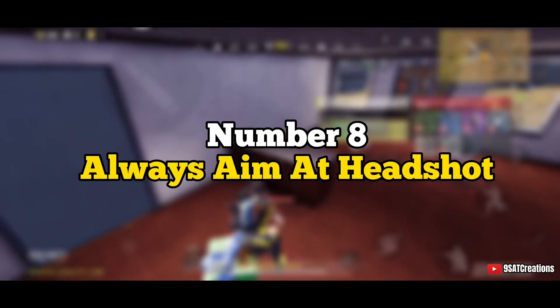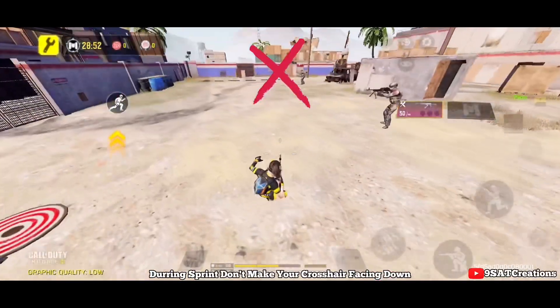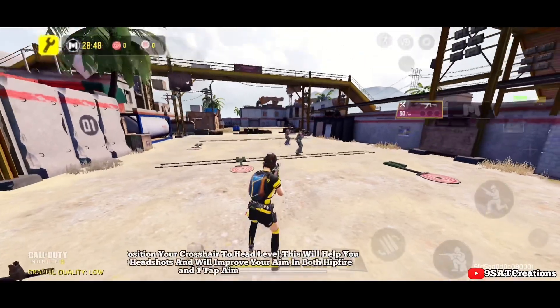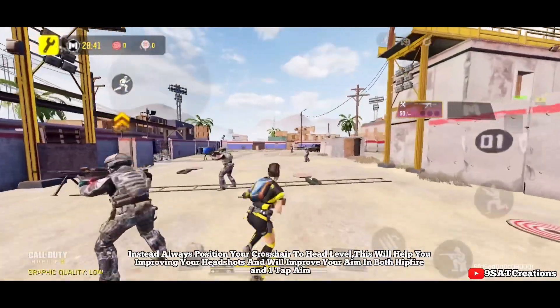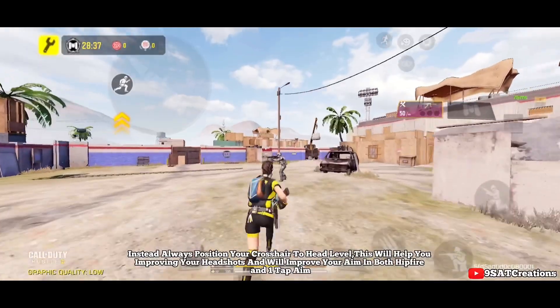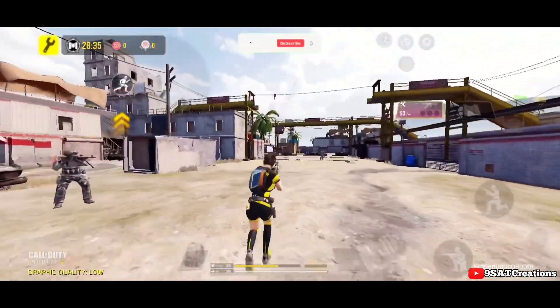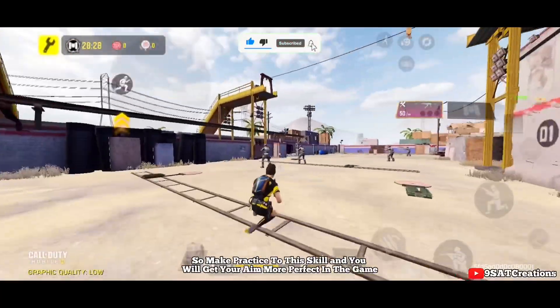Number eight: always aim at head level during sprint. Don't let your crosshair face down — always position your crosshair at head level. This will improve your headshots and enhance your aim in both hip fire and one-tap mode. Practice this skill and your aim will become more precise in the game.